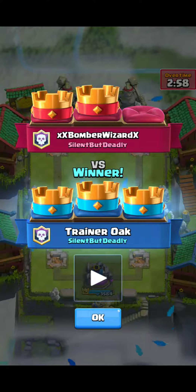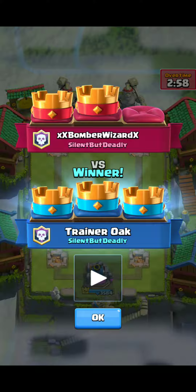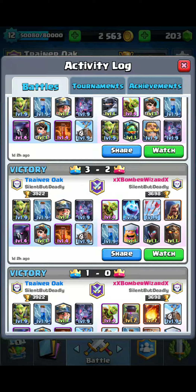Speaking of Goblin Barrel — Goblins, including Goblin Barrel, Goblin Gang, and Normal Stab Goblins — they all got a minus 6% damage. That almost completely nerfs the Hog Rider Goblin Push, which for 6 Elixir you could take out a tower, when you could do the same thing with an Ice Spirit and...